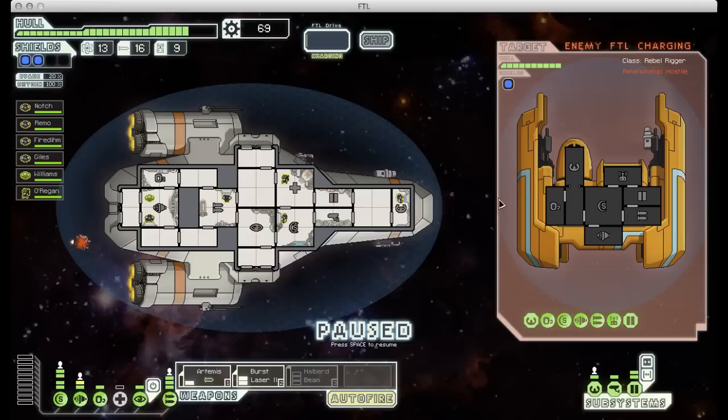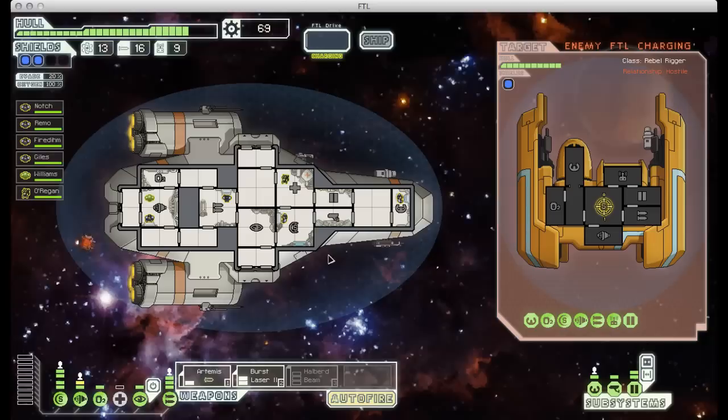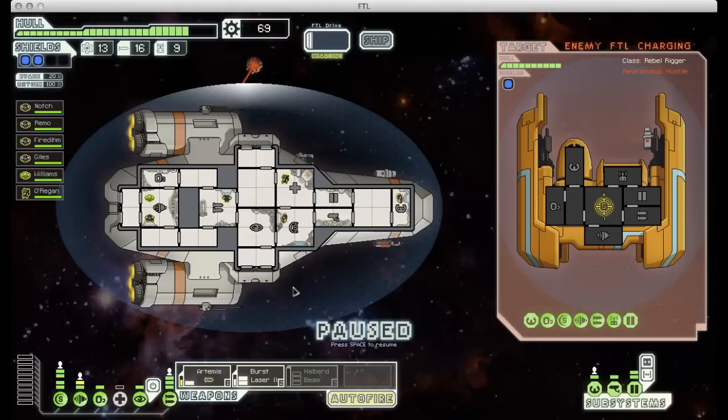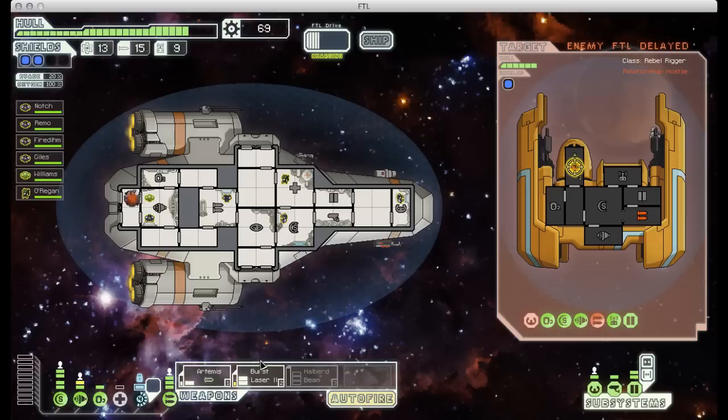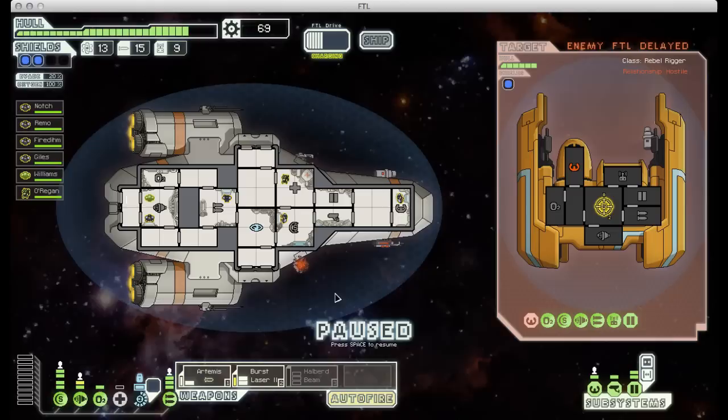Here we come across another forward scout just like the last one. This guy has a shield so I'll have to disable that before I can take out his piloting. I'll use a missile launcher to get through his shields, but actually it's more efficient to use the missile launcher to disable his weapons so he won't be shooting missiles at me. The burst laser fires three shots and he's only got one level of shielding, so I should get a couple through and disable his piloting. I can use my cloaker to dodge his missile - hit the cloak button and it misses. Very nice. Both shots hit, so he can't get away and he can't shoot back.